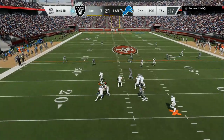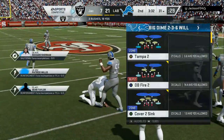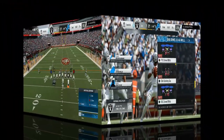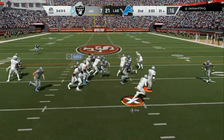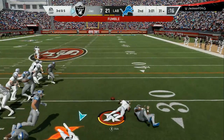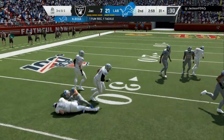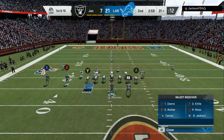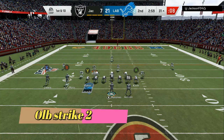This is another blitz I've labbed up — if you want this breakdown, let me know in the comment section. All I do is come out into man coverage and then audible into the DB buzz. He's running the QB option right there — we get a fumble, pick it up. Like I said, this defense is very effective but very simple to use.